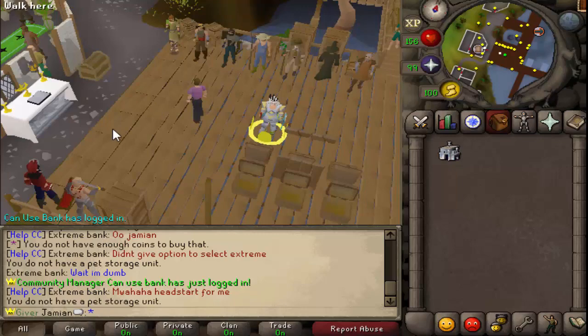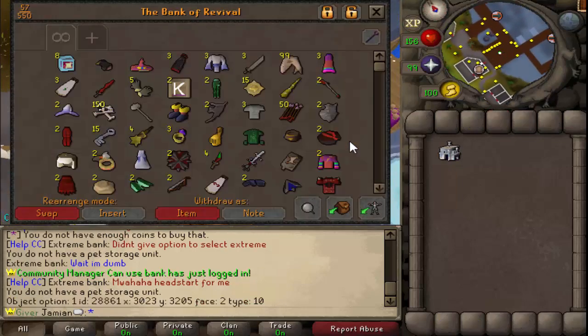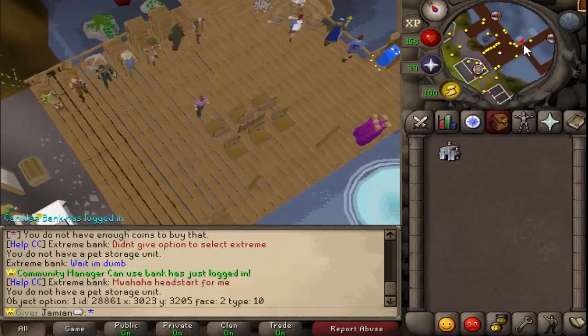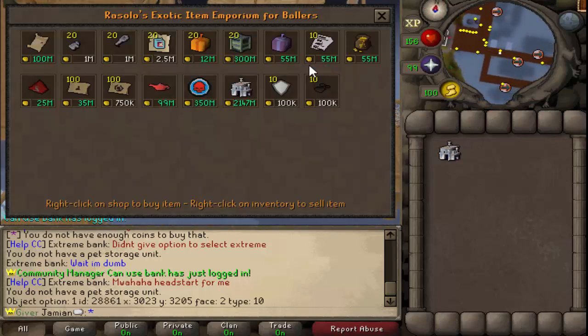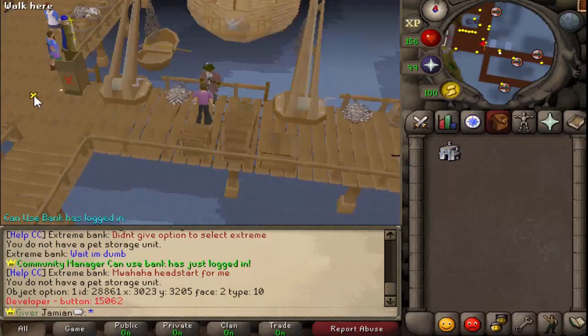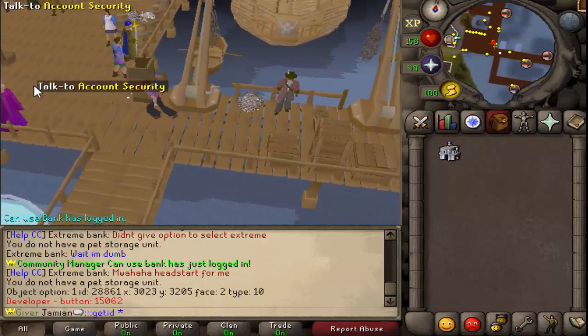It can store up to 200 pets. I'll show you a little bit about how it works. I don't think I even have any pets, so first off, you buy it from Rizala. I'm going to show you the price tag just so you can panic attack. Okay, panic attack. Let's get ourselves some pets.